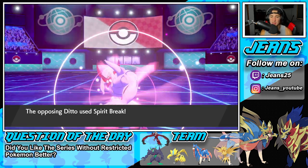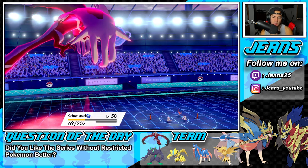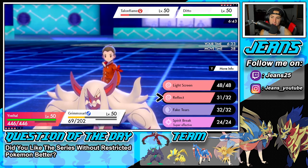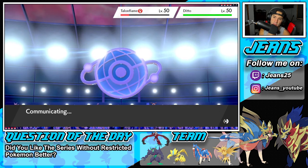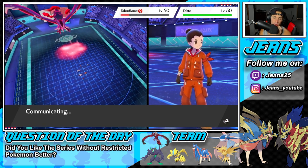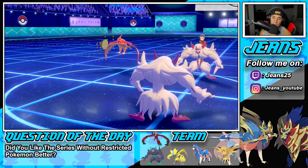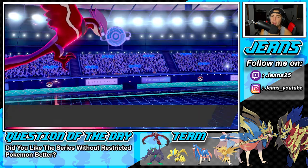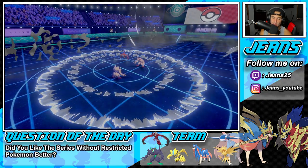He doubles down on my Grimmsnarl — totally fine, I can set up Light Screen easily. I could go after Ditto and then Spirit Break. I get a bit more speed and roll out from there. I was really hoping he'd Spirit Break my Yveltal to trigger the Policy. If I can get rid of Talonflame without him setting up Tailwind, I can Fake Tears next turn and get big damage. Of course this thing has a Custap Berry — it'll go faster. The Airstream flies through and does damage, but it's tough since I really needed a KO there.